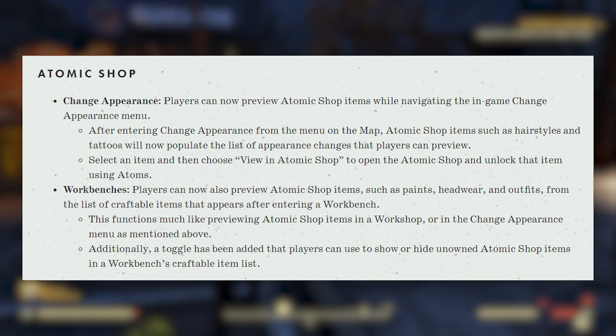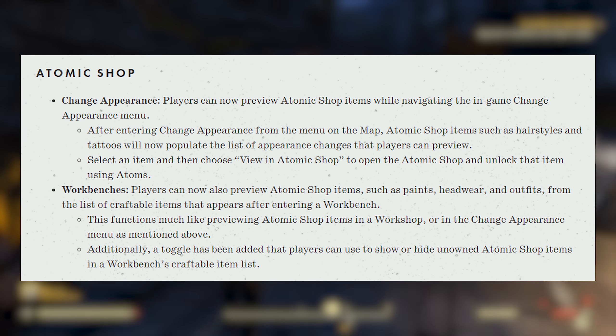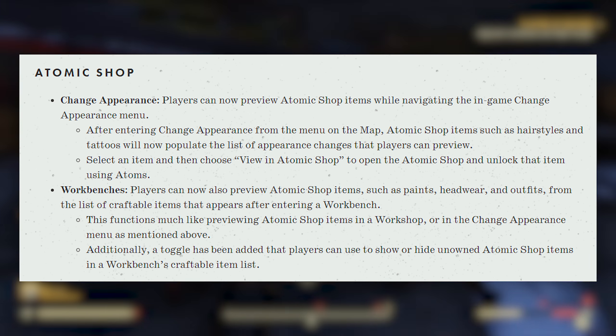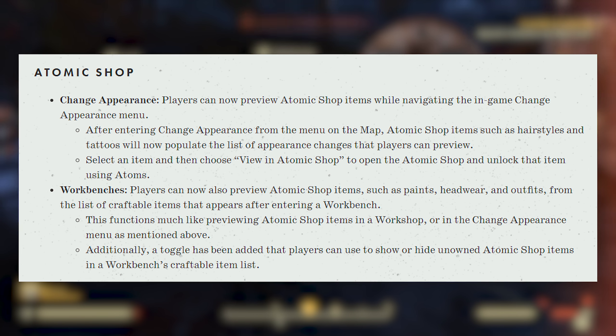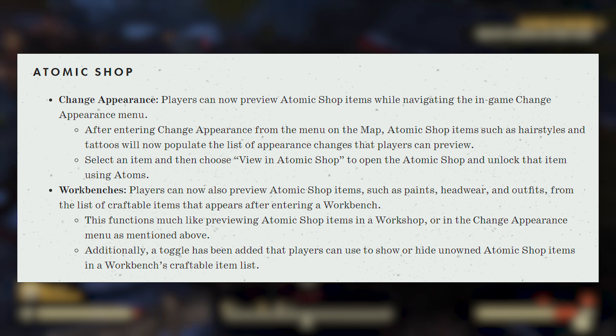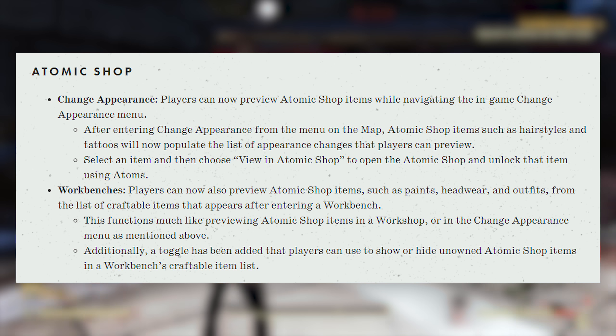Players can now also preview Atomic Shop items such as paints, headwear, and outfits from the list of craftable items that appear after entering a workbench. This functions much like previewing Atomic Shop items in a workshop or the change appearance menu. Additionally, a toggle has been added that players can use to show or hide unowned Atomic Shop items in a workbench's craftable item list.